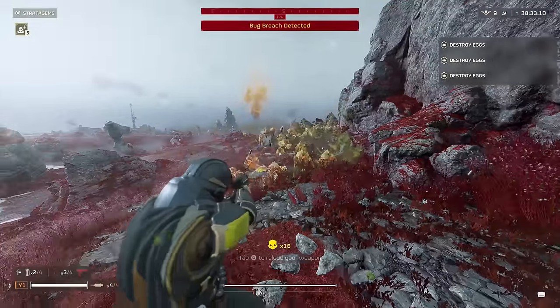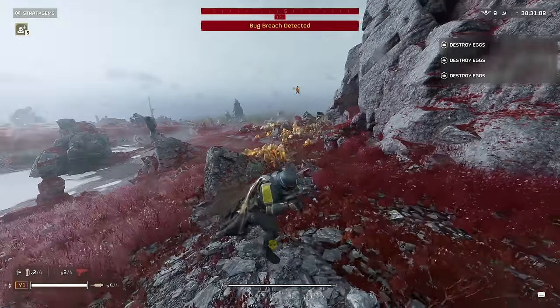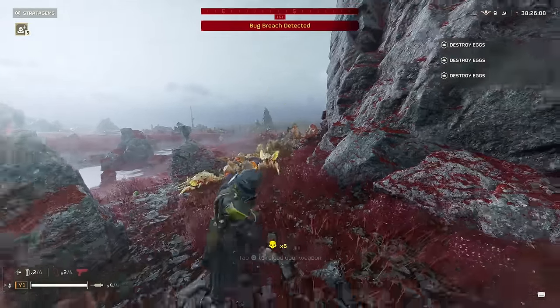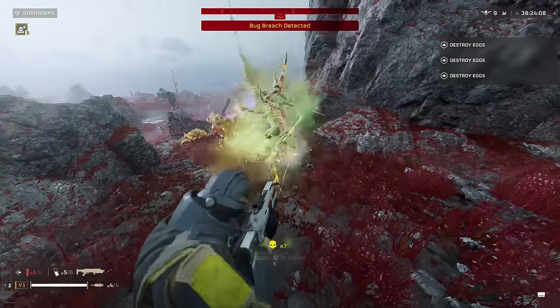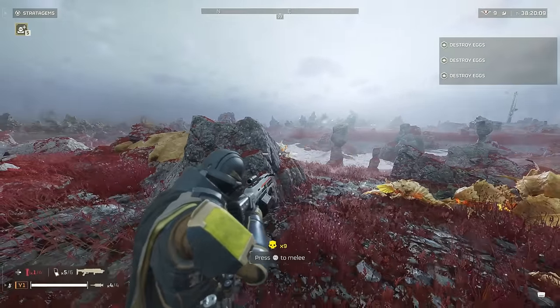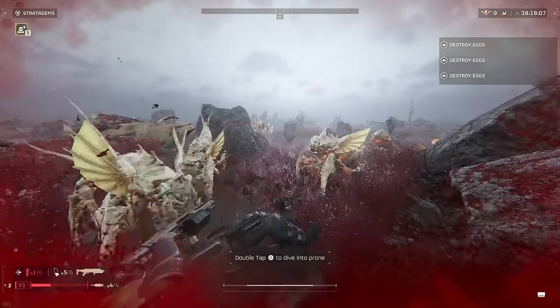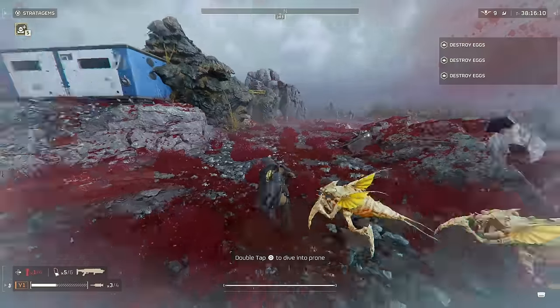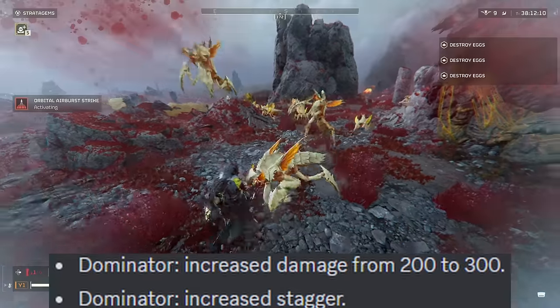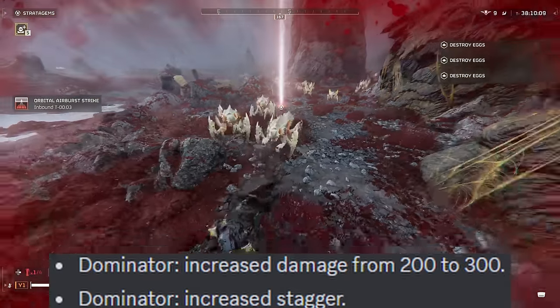Let's talk about this weapon a bit, especially now that it's had some balance changes. Before, this weapon's slow movement aiming really hindered it, especially with the damage output it had alongside not having much stagger to make up the cost of such a weighted aim. With the most recent patch, this weapon saw two major changes. First, it got a damage increase from 200 to 300 — that is a 50% increase, which is quite large when you think about it like that.